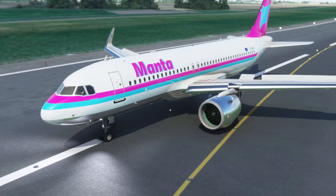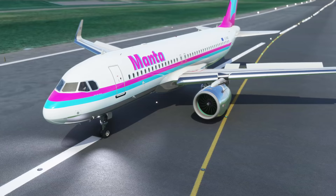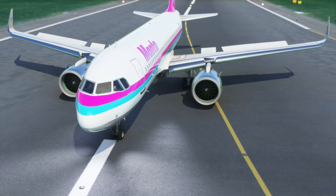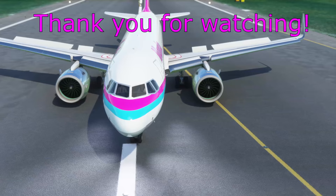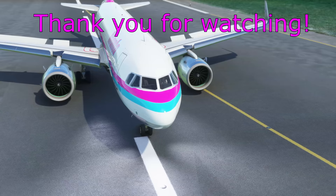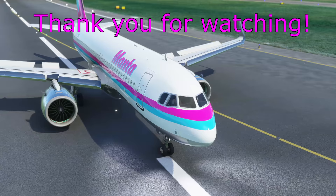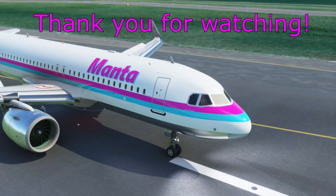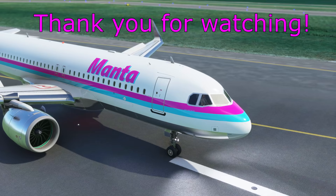And here we are on the ground in Amsterdam after our flap 3 landing. I hope you've enjoyed the video. There are loads more features hidden in the background that we haven't had chance to see today — simply too many. Please check out my other videos following the development and experimental versions of the mod for more in-depth detail. This is the stable version 0.6 build — absolutely brilliant, amazing work by the Fly-By-Wire team. Subscribe if you'd like to see more. See you in another video soon. Thank you very much for watching.